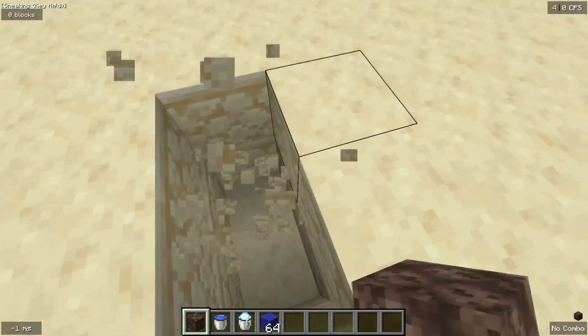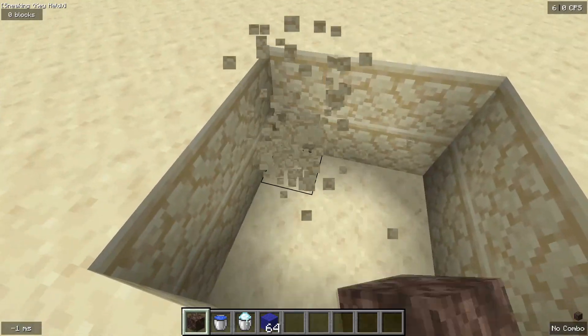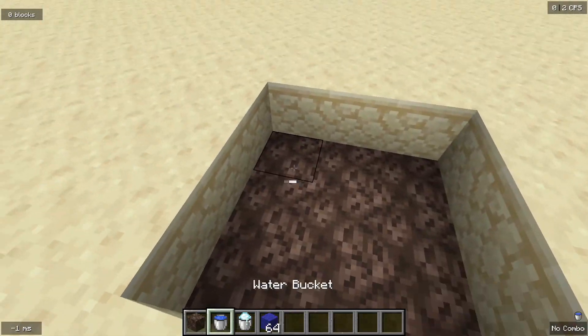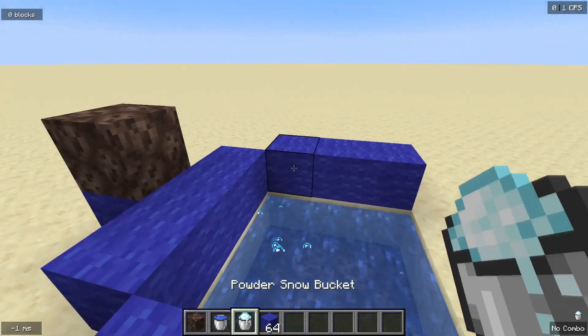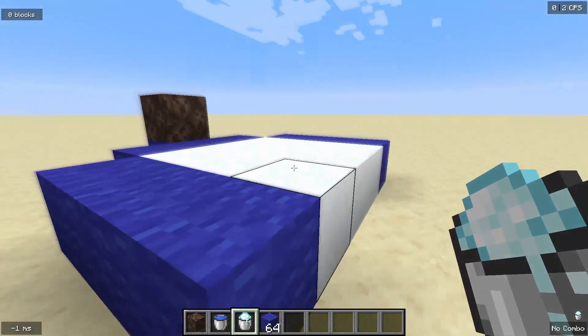What you're going to do is mine a 3x3x2 hole in the ground like so. You're going to place the soul sand at the very bottom, followed by the water, and then the powdered snow on top to cover it up. Then surround the powdered snow on three sides.